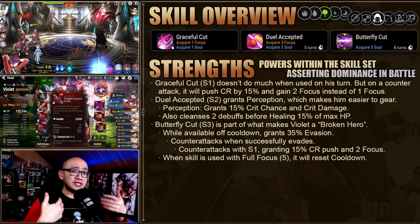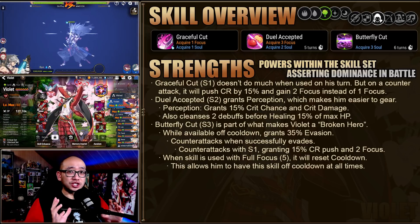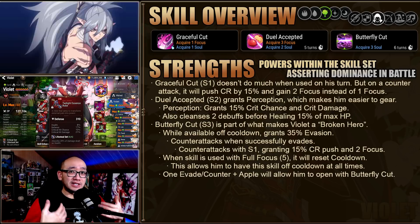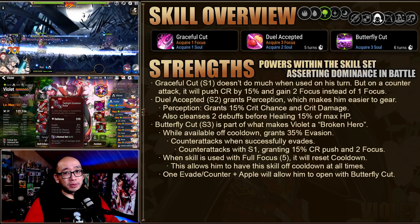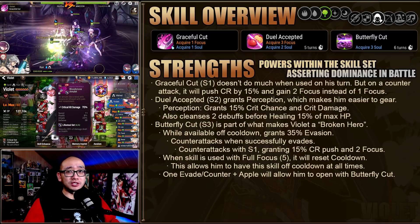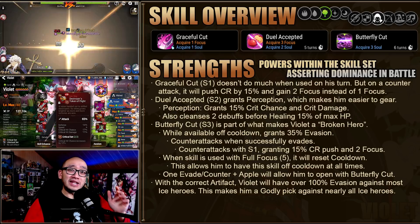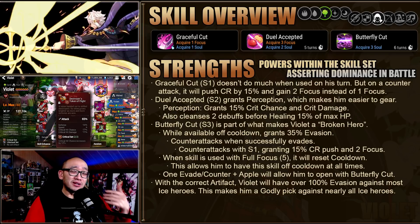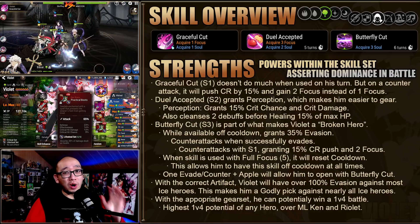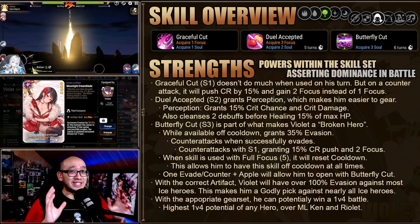And because of the reset on the S3, he can keep this skill up at all times, which pretty much makes it a permanent evasion, unless he gets reset by the enemy or you screw up your rotation. A single counter followed up by an apple allows him to open up with a fully charged Butterfly Cut, which does some pretty good damage. With the correct artifact, Violet will have over 100% evasion against Ice Heroes, making him nearly invincible to them. And also with the correct gear set, he can potentially 1v4 an entire team — I'm sure most of you have already seen this happen.